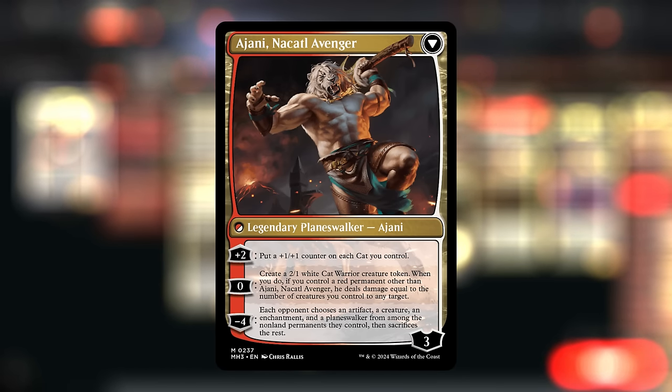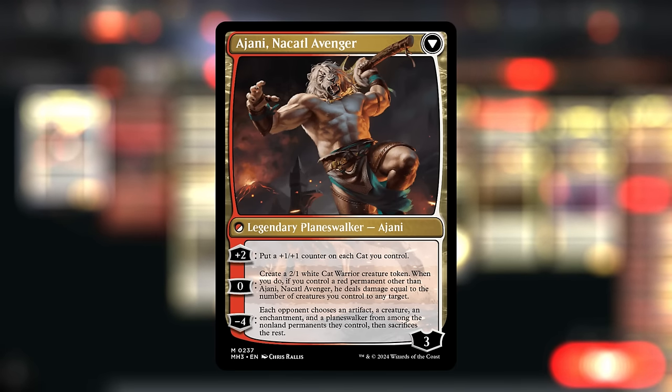We also have a small cat sub-theme so we can use the plus-2 ability to give a +1/+1 counter on each cat we control. The minus-4 ability we're not going to use all that often.